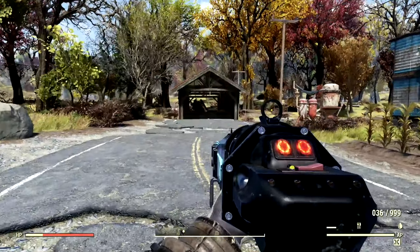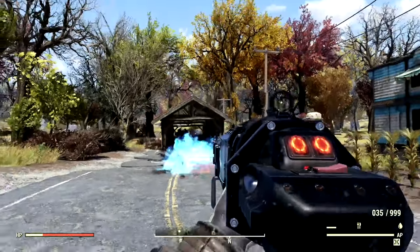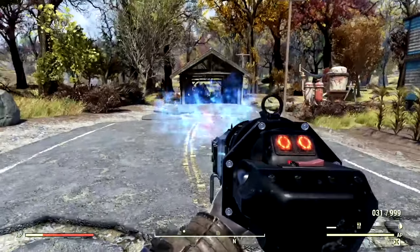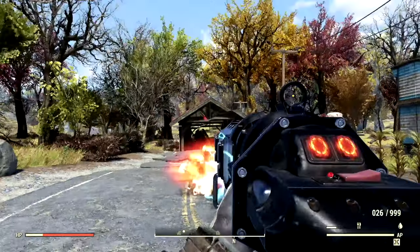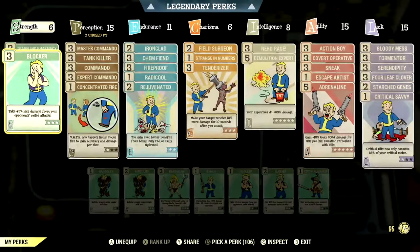Now we have one of my favorite weapons in Fallout 76 — we have the Gauss Shotgun. We don't have the Grenadier equipped, so here we go. Not that bad for explosions. And remember, all Gauss weapons already have an explosive effect with them, so any Gauss weapon you use, you can always use the Grenadier Perk card. That's without Grenadier equipped.